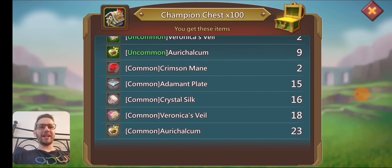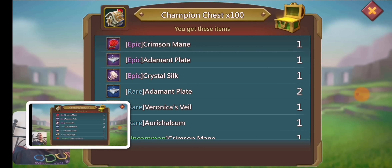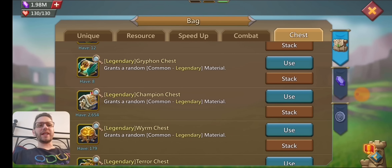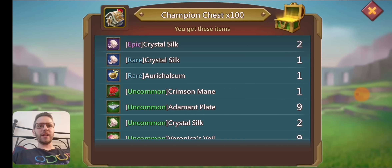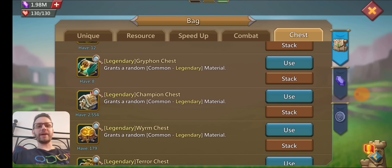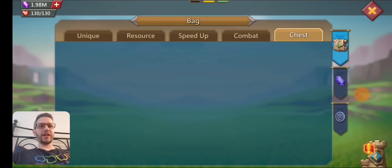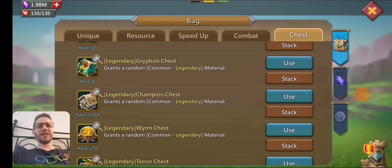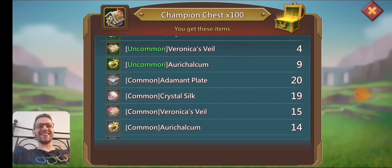Got an uncommon and two commons — that's a really good start for getting crimson manes. Going to the next one, we got none there. Just three kind of regular ones. Moving on to the next one: three uncommons. Next one, we got some legendary stuff, not the crimson manes though.